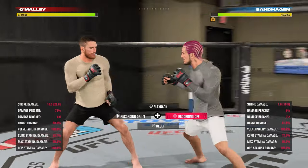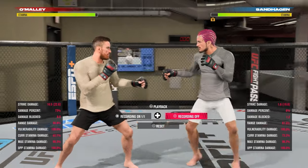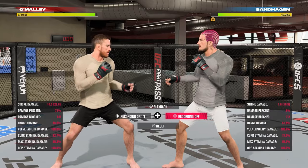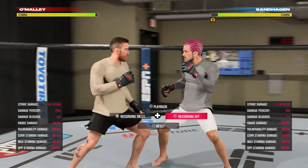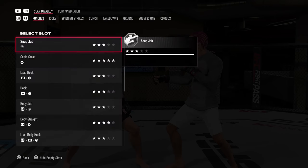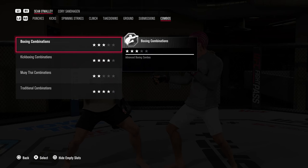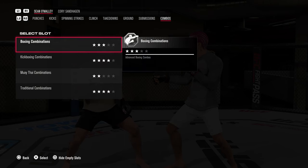The third tip is combinations — the most obvious one but also what everybody wants. Combinations are ultimately what will win you a lot of online fights; you need to get damage off with high-damaging combos. For those newer to the game, go to the moves list in practice mode but instead of looking at punches and kicks, go to your combos list to see what combinations your specific fighter can throw.